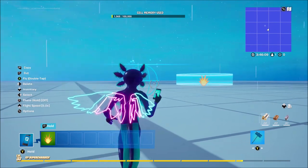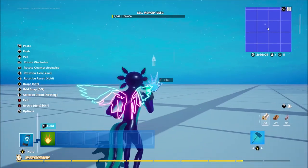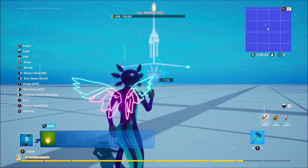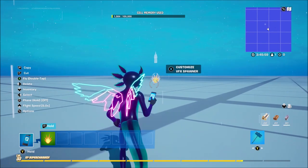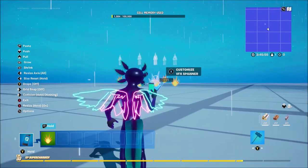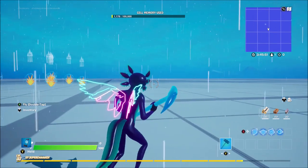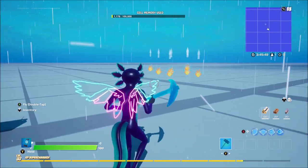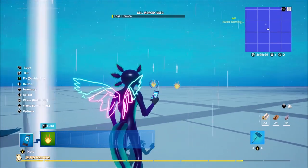Before we move on — with rain you have to resize the device. You can make it large or small, but you want to make it as small as possible because if you make it quite large it doesn't look very good. You'll also want to place a few of these around so it looks like it's actually storming rather than just dripping. But yeah, that is the rain.